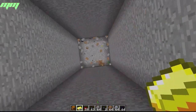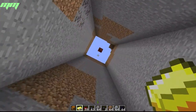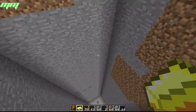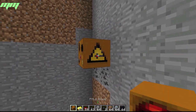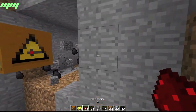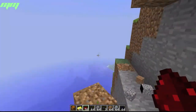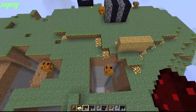It also gives you a lot of blocks at the bottom, which is cool. Some of it is glitching but that's Minecraft itself. If I place one here and use redstone, it gives me a three by three hole, and I can collect the blocks.